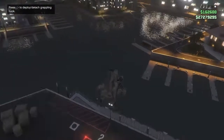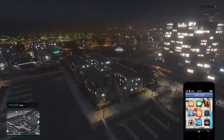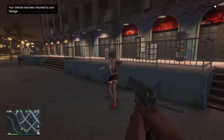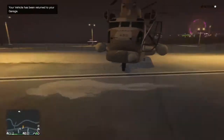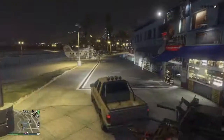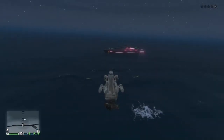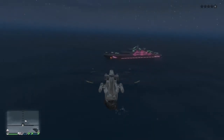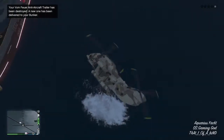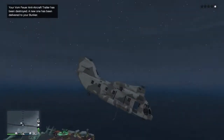Once you have your Cargobob, get close to your yacht and call the weaponized vehicle you want on your boat. Once it arrives, pick it up and take it there. There is a minor issue with the Cargobob — the hook will glitch out, causing whatever you are carrying to fall early or drop in the ocean.